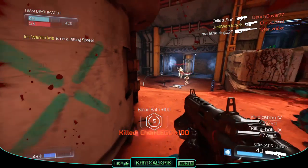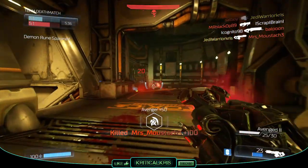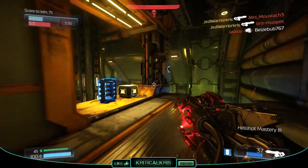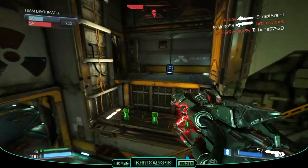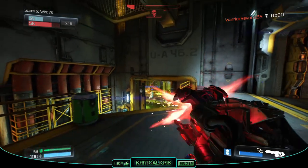Its primary firing mode shoots high velocity projectiles, with each dealing 20 damage for a body shot and 35 with a hit to the head. The Hellshot itself functions a lot like the burst rifle single shot weapon mod, though it's stronger and can take away more health quicker. It can fire 3 shots per second whilst tapping the trigger, so in theory it's fully capable of dealing 60 damage per second, and 105 if all of those are headshots.